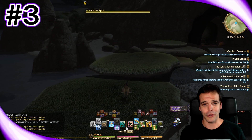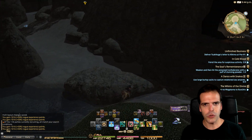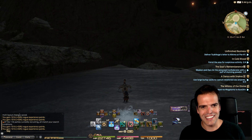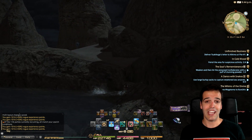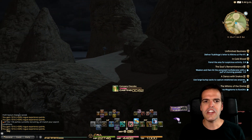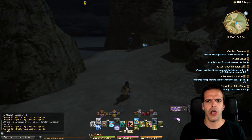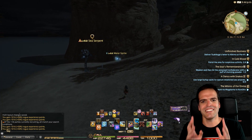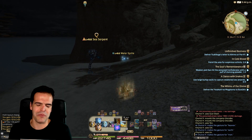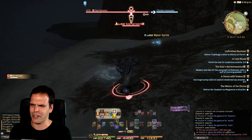Tip number three, and this is probably the one where most of you are going to be like, 'duh, you idiot' — look at where the new jobs are if you're really excited to level them. I say this because I 100% expected it to be just like Heavensward, where you'd enter this grand city, look on the map, and see map markers saying 'this is where the Machinists hang out, come here and get Machinist.' Except Dark Knight, who was hanging out under a bridge all pissed off — I'm pretty sure that was what he was doing.